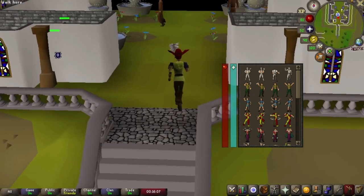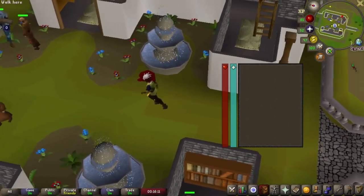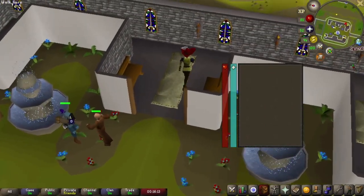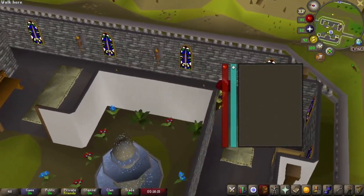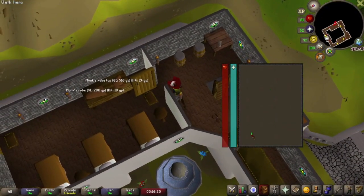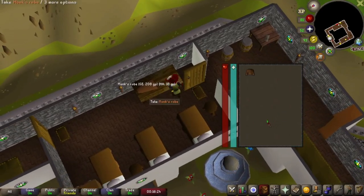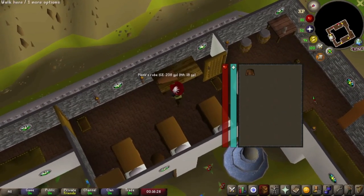Now let's show you how it works, let's get into it. First of all, we go upstairs, up these little stairs, and through this door, and all you have to do is collect these monk robes.